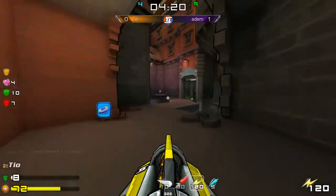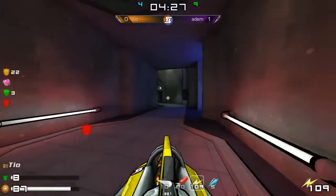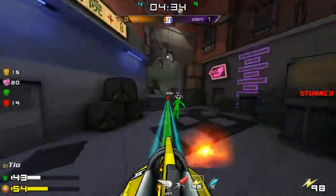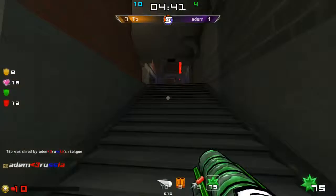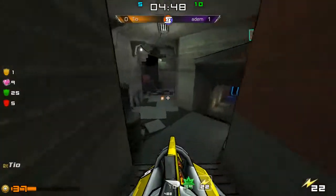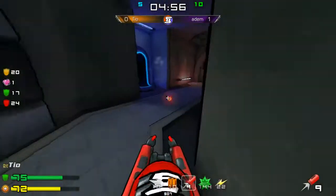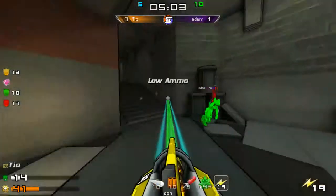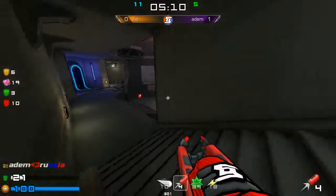Nice paces there by Adam but Tio just rushes in — it's too much for him. Adam has to run away but he does seem to have a good grip on all these items. Mega health finally — and Tio rushes in, it's a big fight, a lot of exchange, and still no one can get this. Adam just barely surviving this close fight and Tio takes another fight right from his spawn. Red is stolen by Adam but Tio with great rockets — oh my god — and Adam has the final word, killing Tio.